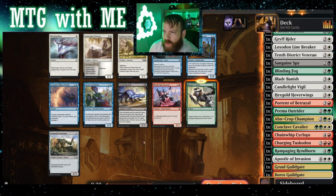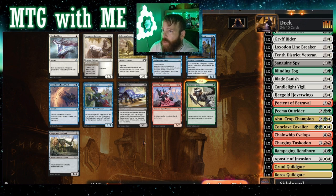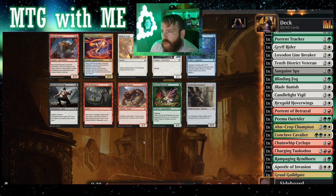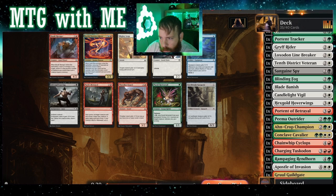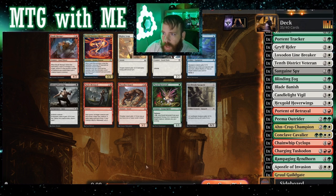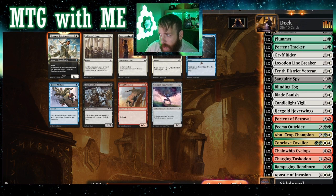Rangers — so good! Plus-one plus-one, hexproof until end of turn. We got a unicorn, couple of unicorns over here. Great two-two knight with vigilance, three-three, four-five. Exile target creature with power greater than your life total — useful but you don't want to go that far behind. And it creates more knights. Rangers for sure. Target creature gets plus-two plus-two, gains flying until end of turn — more lifelink out there. Four-drop four-two ETB deals X damage to any target where X is the greatest number of creatures sharing a type — giant wizard. I'm going with the lifelink.